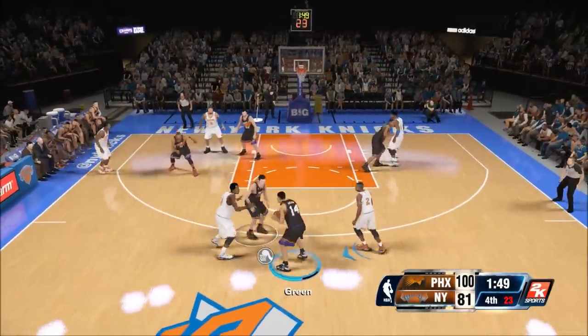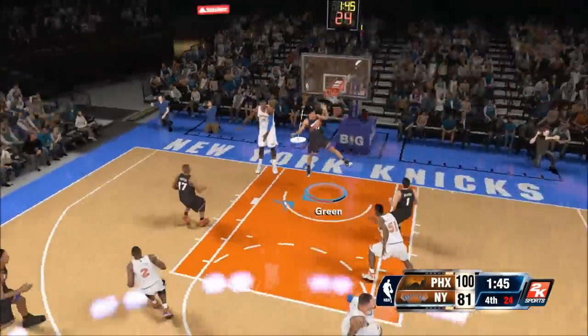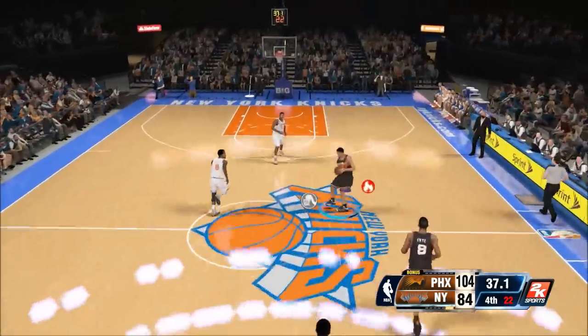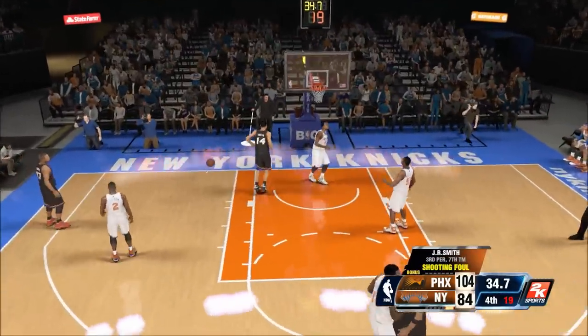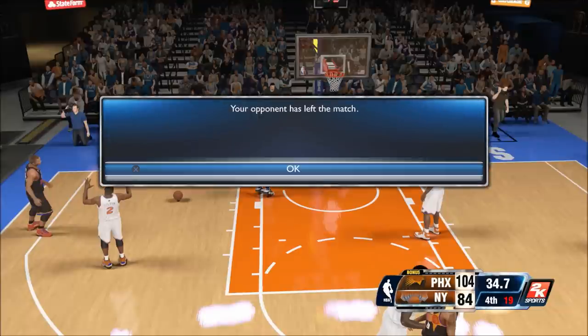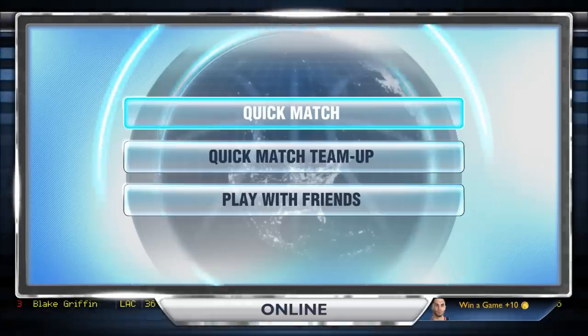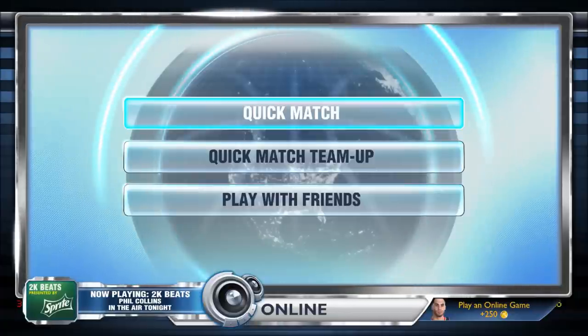The 100-point challenge is complete! We still got some time — show me a nice dunk! I've already seen that one like 20 times this game. We added a couple free throws to make it 104, with 35 seconds left. Gerald Green on J.R. Smith — he gets fouled, and my opponent quits the game! He couldn't stick around for another 30 seconds so I could see the final box score. My opponent rage quits as Gerald Green scores 104 points.